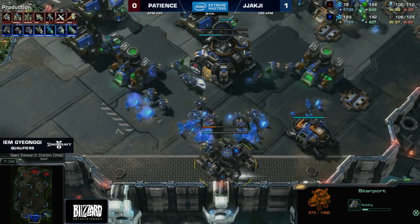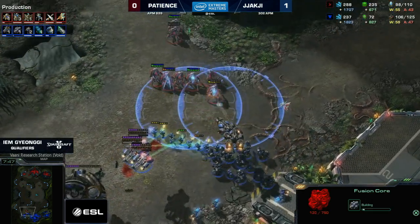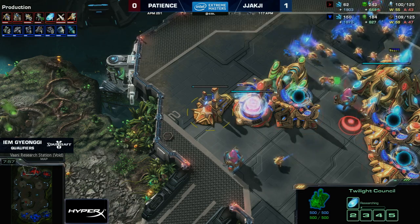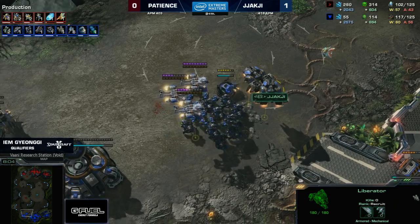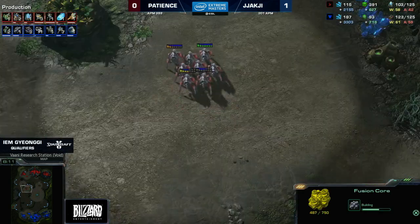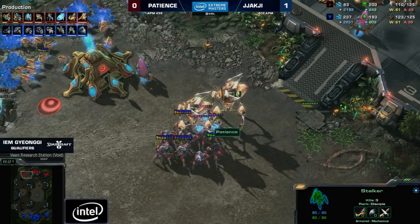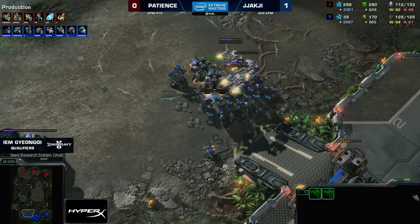Jack G scans across the map, sees Colossus, and immediately a second starport goes down, plus a Fusion Core. That's not for Battle Cruisers — we have Resonating Glaives on the way for a lot of Adepts coming in very soon. Advanced Ballistics and a high Liberator count is what's in the plans for Jack G: Ground plus Mass Liberator to cover his bio. If you can set that up with a strong push, it's very hard for Protoss to engage. Jack G has been making surprisingly few Widow Mines so far.